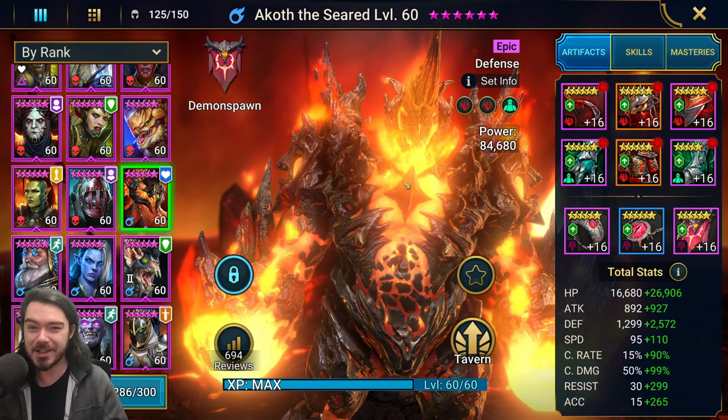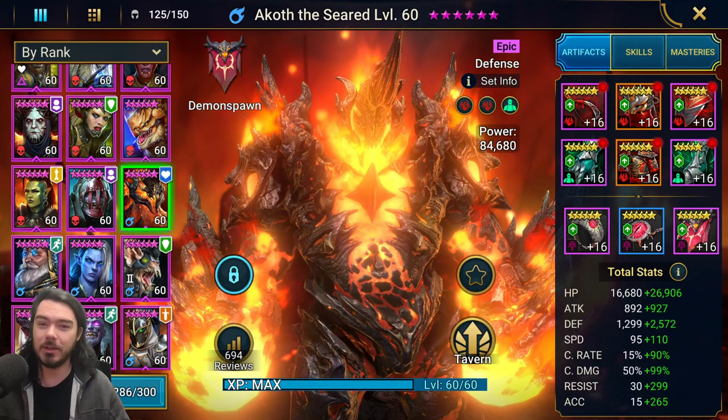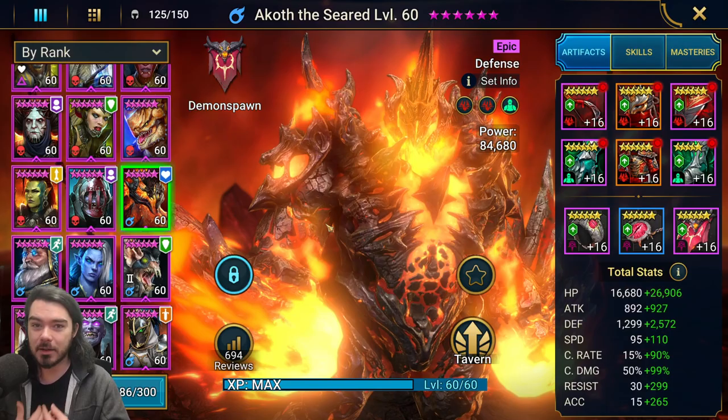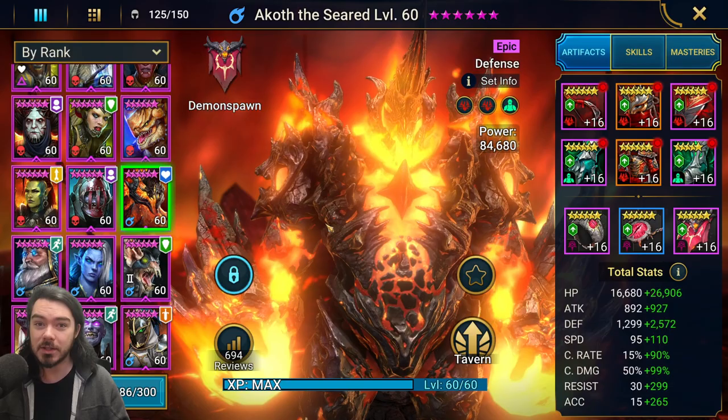Hello there everyone, Nubkex here and welcome back to the second Champion Guide ever on the channel, for the second Champion that you get guaranteed from the secret rooms of Doom Tower Normal. And much like Archmage Helmut who we looked at in the last Champion Guide, Akoth is a game changer. Akoth completely changed my account and how I was playing the game, and I want to show you how in today's video — also how I've adjusted and started using him in more ways with the release of Hydra Clan Boss 2.